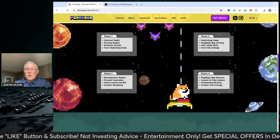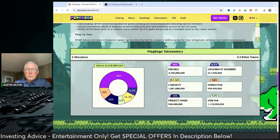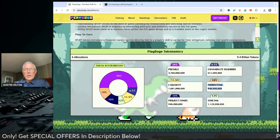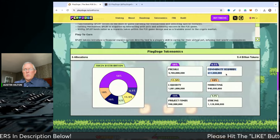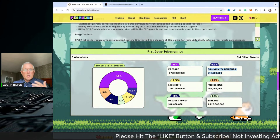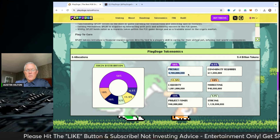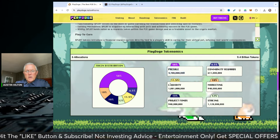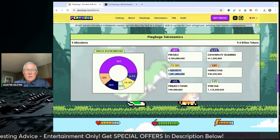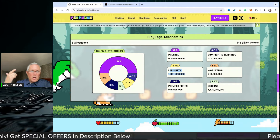What PlayDoge has is a very good marketing plan. Part of their tokenomics has been set aside for marketing — you can see that 10% has been set aside for marketing. I love that. They have 6.5% set aside for community rewards. They're going to incentivize and reward their community for being active, playing the game, et cetera. They've got a really massive amount set aside for presale, and they have liquidity. They've done a good job laying everything out. They also have the utility of staking and the play-to-earn game.